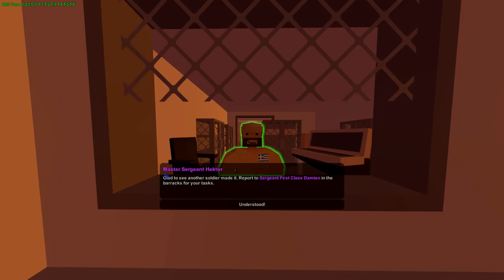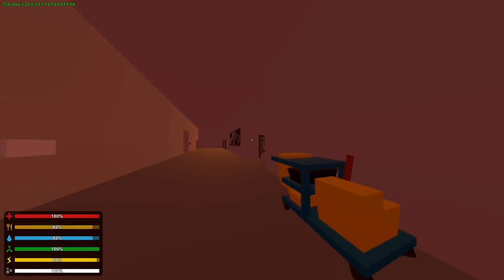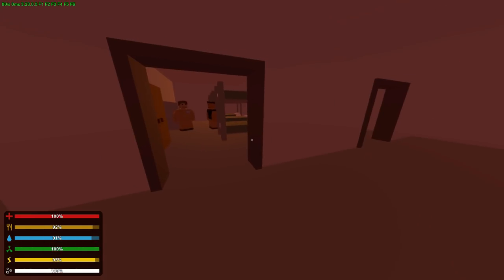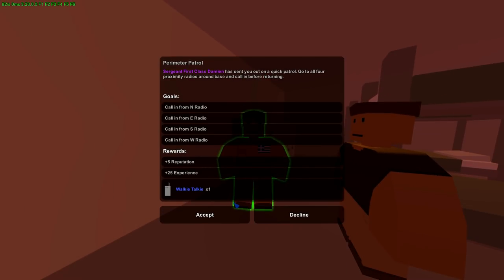The NPC says: glad you made it — report to Sergeant First Class Damien in the barracks for your task. Let me go to the barracks. Oh no, it's the radio missions again. The task is: go to all four pursuit radios on the base and call out for return.